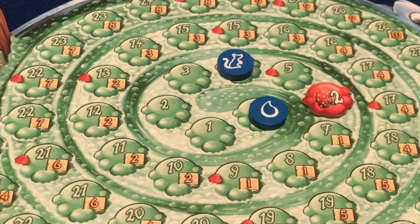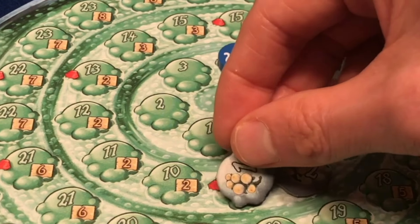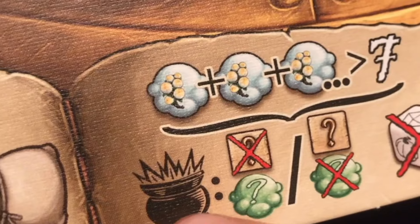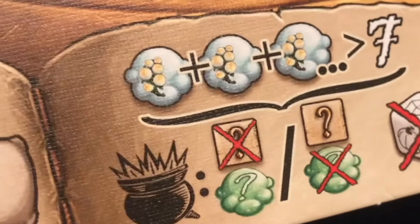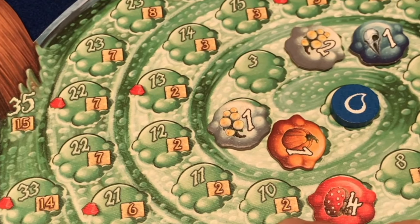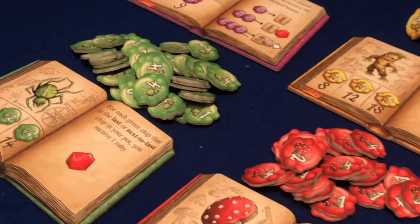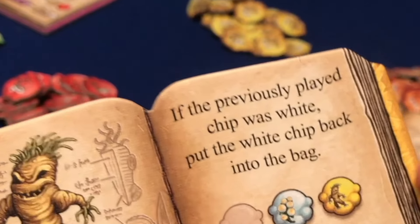Quacks of Quedlinburg uses a similar system. Players pull tokens from their bag, placing them onto their own cauldron player board. They can pull as many tokens as they wish, but if they ever gather more than seven points worth of white cherry bomb tokens, they go bust, preventing them from drawing any more tokens. Just as in Living Forest, players are reduced from two actions to a single action – where normally a player could take victory points according to their position on the track and purchase some new tokens for their bag, if you've gone bust, you can only do one of these things.